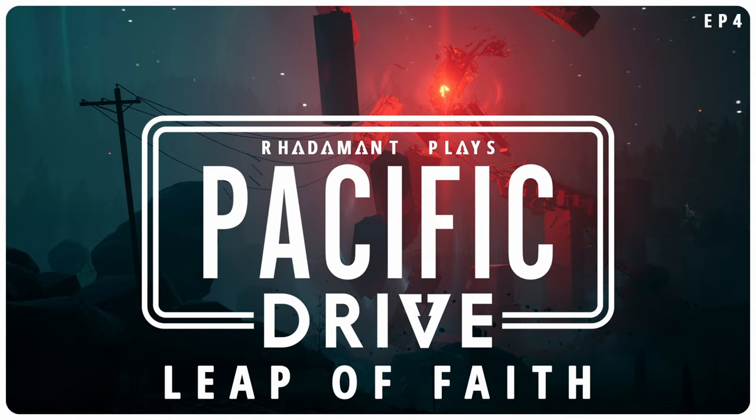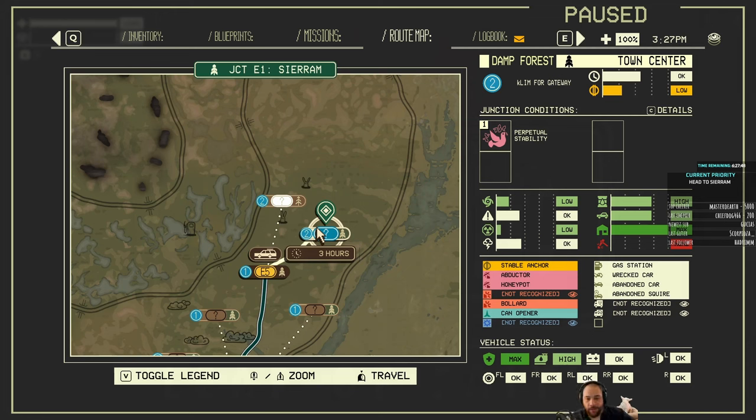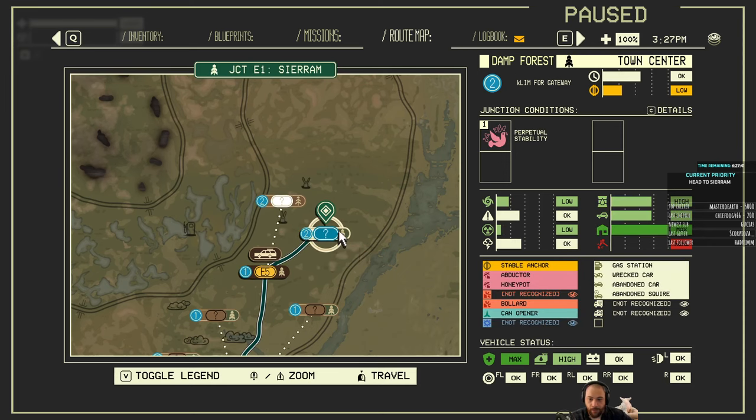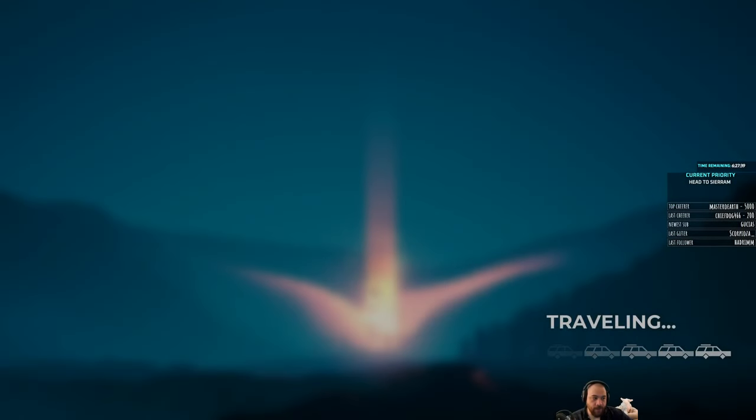You don't have to follow the route that you scanned. So I scanned Serum here, but I could if I wanted to go up to the downs. But I'm gonna go to Serum — I'll choose that for myself.